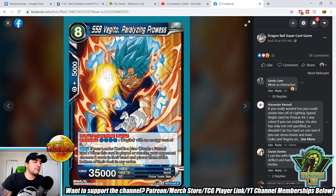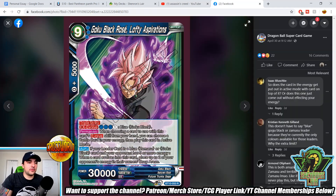Super Saiyan Blue Vegito, Paralyzing Prowess — an eight-drop with deflect, triple strike, and barrier. EX Evolve for four over a Vegito with energy cost of five. We did see the Vegito that unisons for free, and this is here to evolve on top of that. Auto: if your leader is a blue Future Trunks, when this card is played or attacks, your opponent chooses two cards in their hand and places them at the bottom of their deck in any order. So on play and on swing, your opponent is going to lose a total of four cards — that's pretty nuts. Barrier 35k is going to be hard for your opponent to remove.